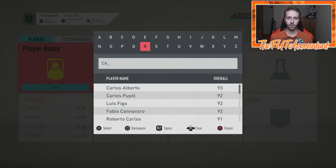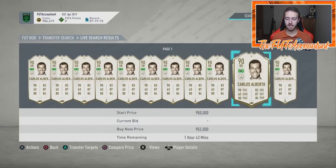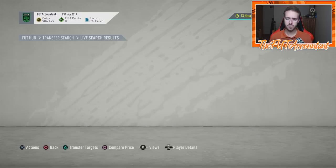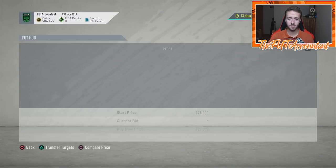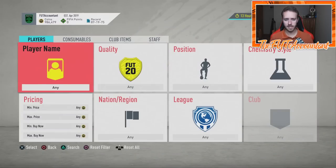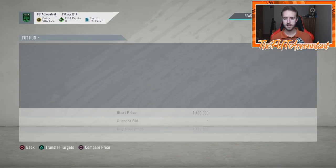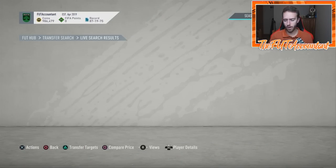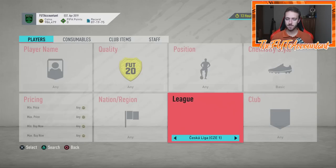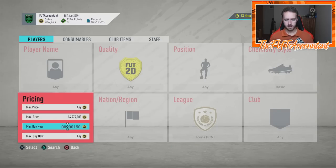Looking at icons — a lot of icons are going to get used in this weekend's pro event, especially Carlos Alberto. A lot of UCL cards are going to get used this weekend as well. Watch some of these icon prices if you want to get some of these cards in your team. Tomorrow at 6 PM UK with all the packs being opened is probably going to be a great time to look into trying out some of these cards — maybe a Del Piero or something.